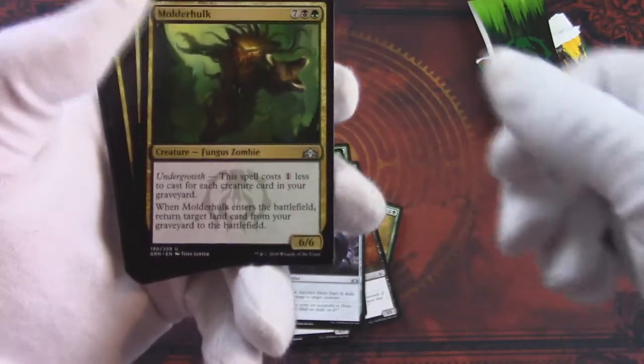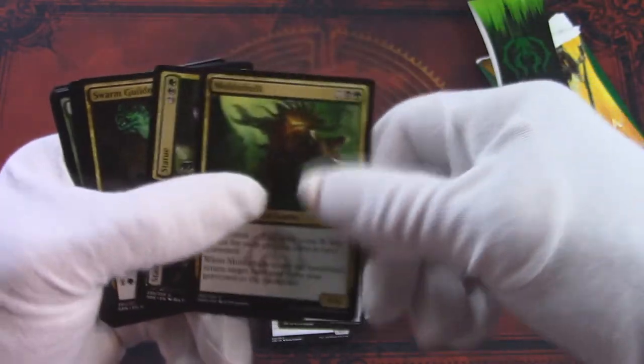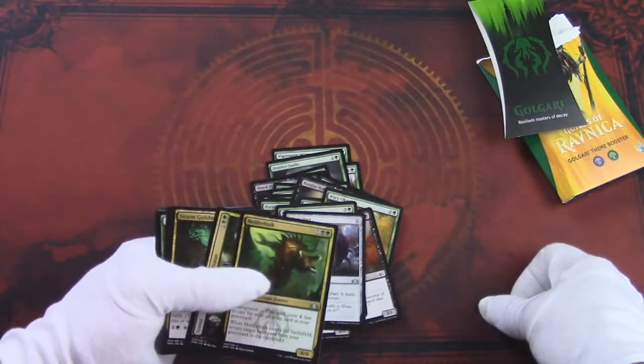Molderhulk — like all these Golgari cards, seriously, when people are able to cast them in Limited, they just end up being bombs. It's kind of stupid.